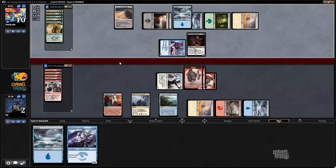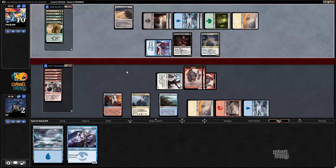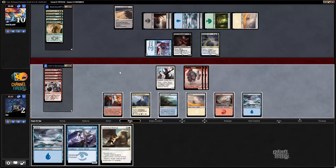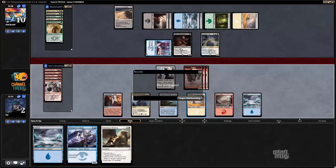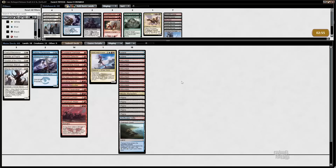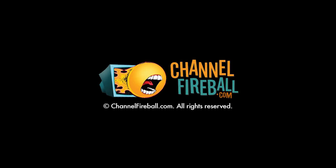I wonder if I should've just dashed out a Flame Rush Rider on turn four and traded it for Lotus Pathogen. That doesn't seem like it would've... Silumgar. Oh man. Well, Silumgar's just unbeatable. I mean, I was dead this game anyway to the Lotus Pathogen, but I don't like my chances if there's a Silumgar floating around - drifting around, even. I think I'm good here. Woo! Woo!